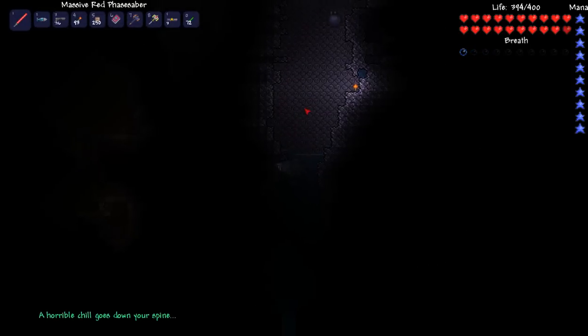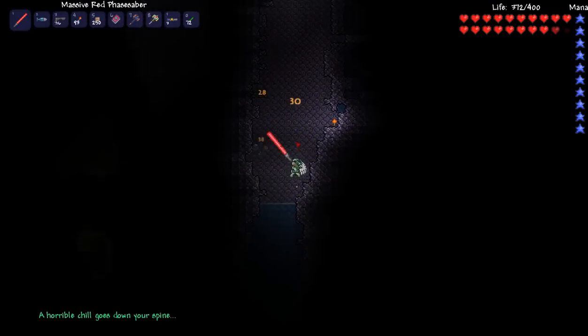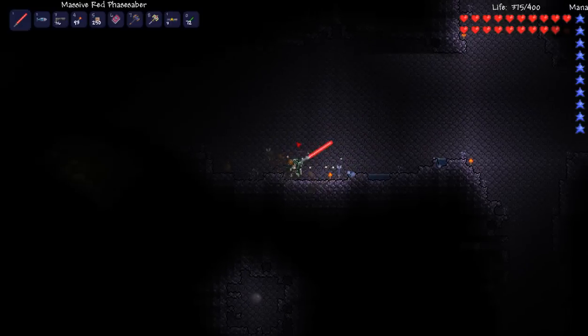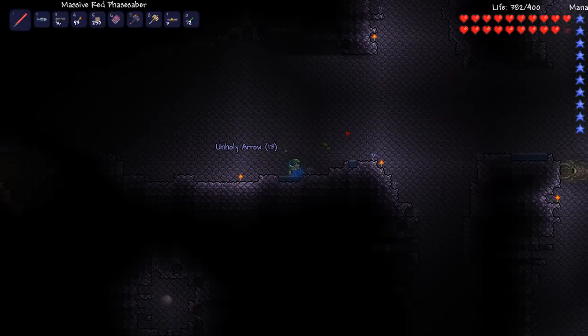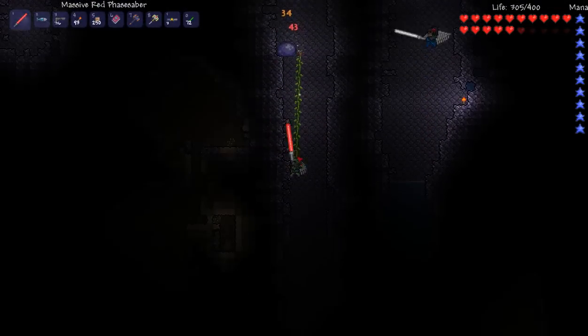I got an orb of light. Yay! You can take either one you want. Oh, here's another shadow orb. One more and we get another Eater of Worlds.